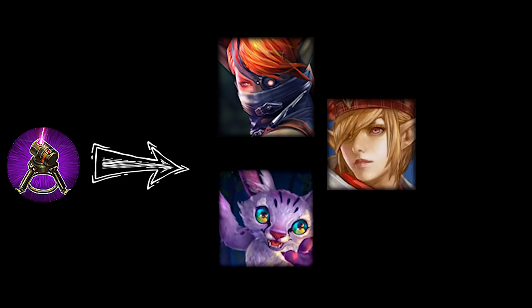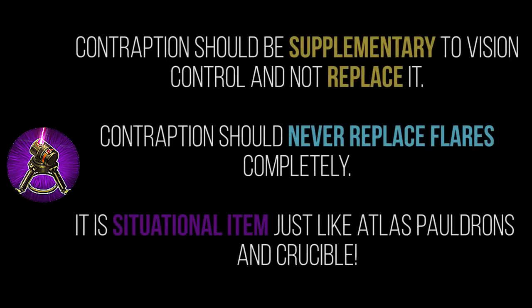By going Contraption as a first or second item after Fountain, you're actually neglecting other items you should be buying — situational items like Atlas Pauldrons or Crucible. When would I buy Contraption? I'd buy it into a matchup where I need to maintain consistent vision control without having to consistently buy scout traps and flares, such as into matchups like Tacker, Kestrel, and Flicker.